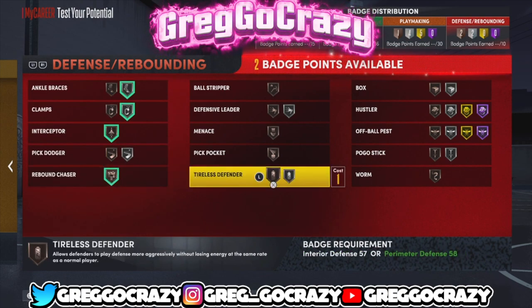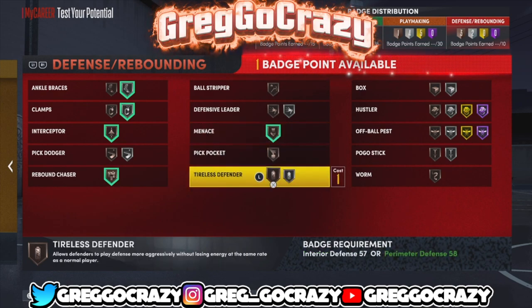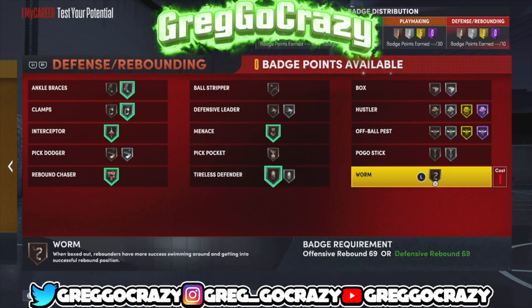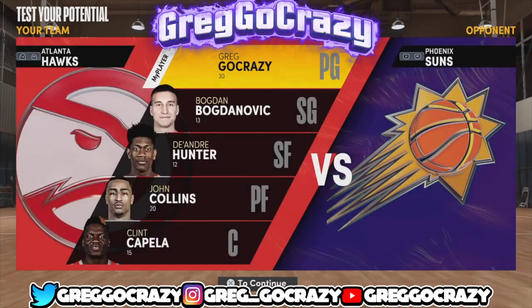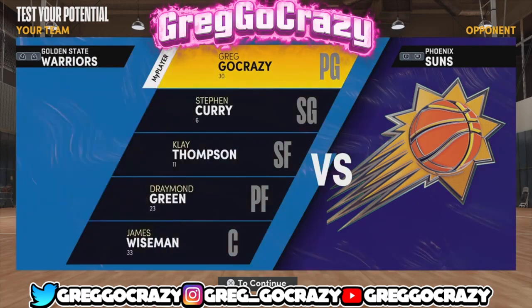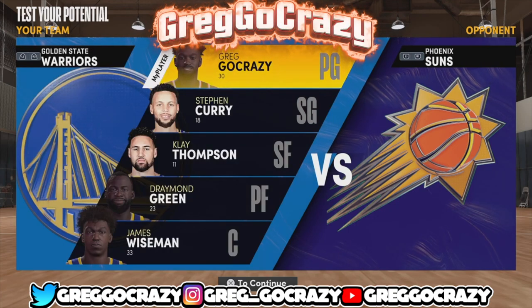I gave him Bronze Rebound Chaser, and I also gave Steph Curry Ball Menace. I think I gave him Tireless Defender — I left it at bronze. Well, that was really the Steph Curry type build for the video. Don't forget to like, comment, subscribe, and share with your friends — anybody you know who plays 2K. This is the Steph Curry type build, and I'm out. Peace.